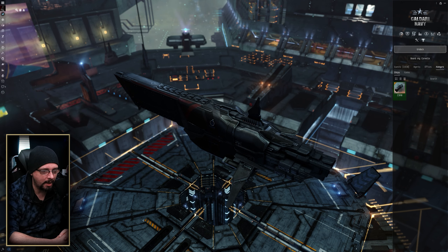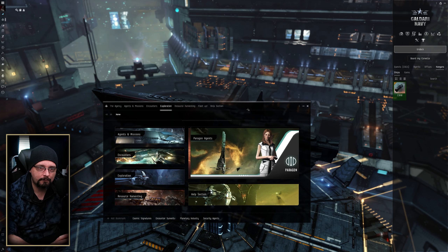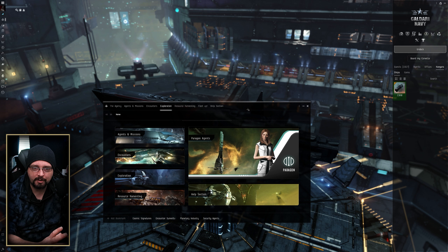The first tip we'll talk about is choosing the right location. Depending on what your goals are, that will probably spread you across the universe quite a bit, whether it be high sec, low sec, wormhole space, Pochven, or nullsec.